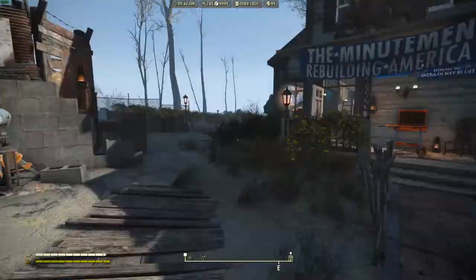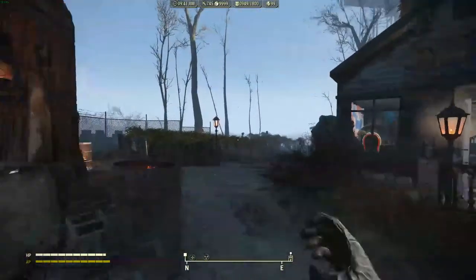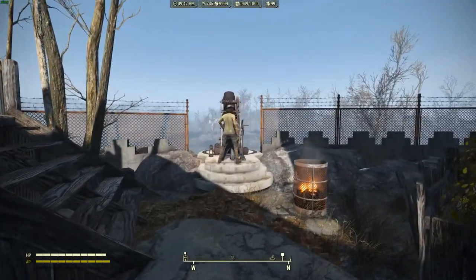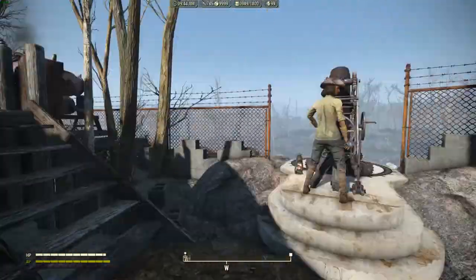There's a guard setup with turrets watching the main entrance, and a provisioner here. Over here I've got an artillery spot for watching the main road up to the settlement, so that's covered.